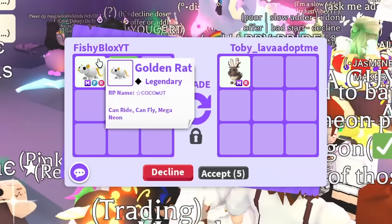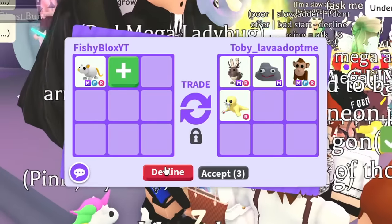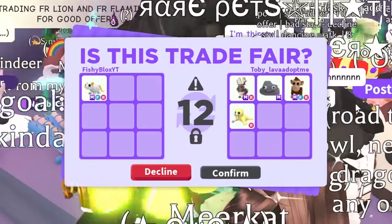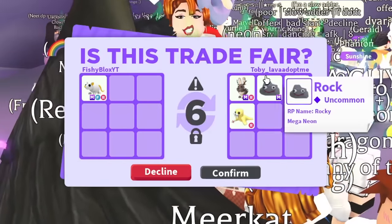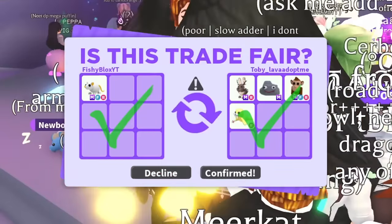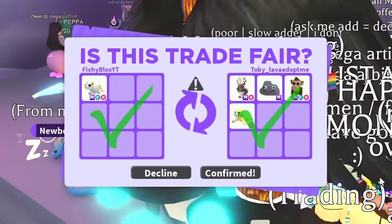On to the golden rat - I feel like this one's also gonna be difficult to trade. I see an offer with a mega monkey - I don't know if it's real but I like it. Wait, am I taking a loss? I really hope not. I like the mega rock and the mega monkey. This is a mega golden rat - it's kind of old. I just traded one mega pet for three mega pets - comment down below if I'm making a huge mistake.